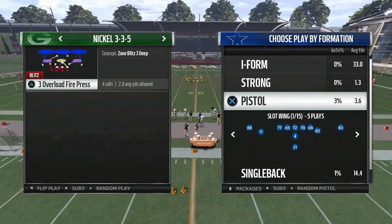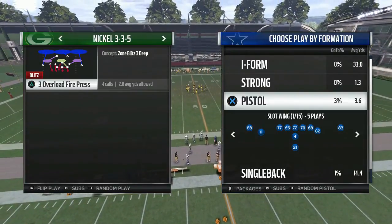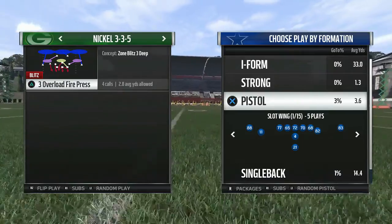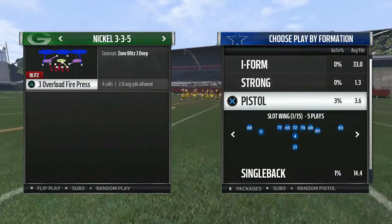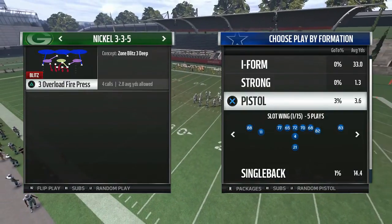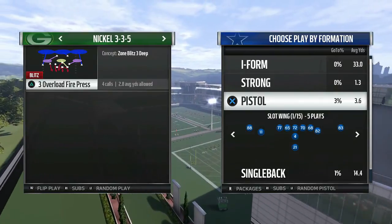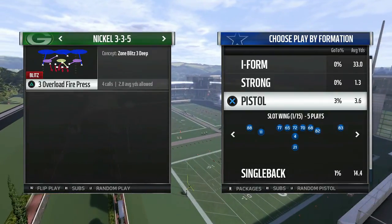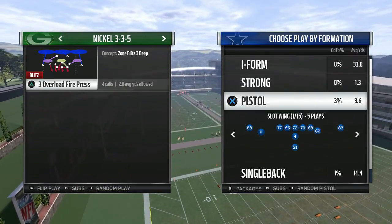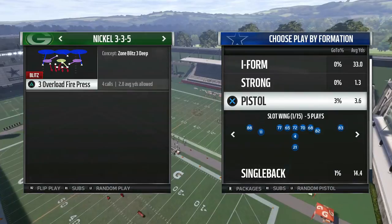In the last Stop This Play video we looked at two plays out of the nickel 2-4-5 A-gap. There were two plays that were good at stopping the play action out of the pistol and single back, but the only problem was it only worked when the running back was going to the right. So I needed something to call when my opponent runs a play action with the running back going to the left.